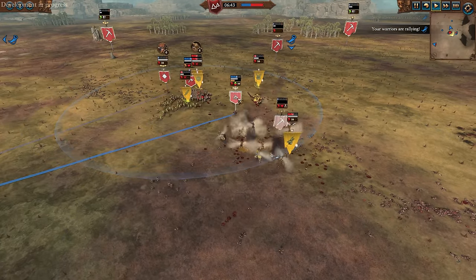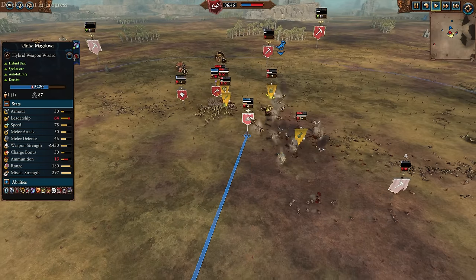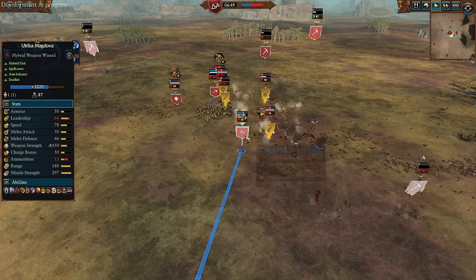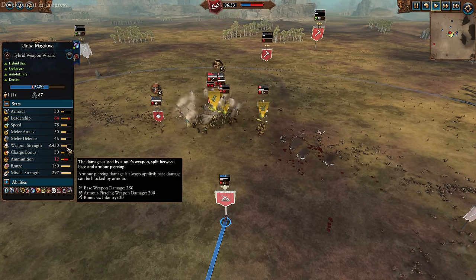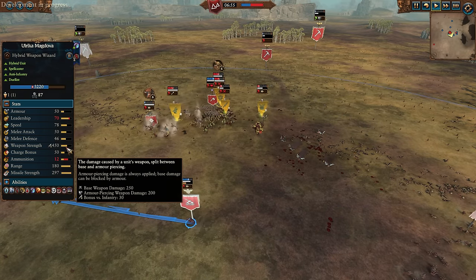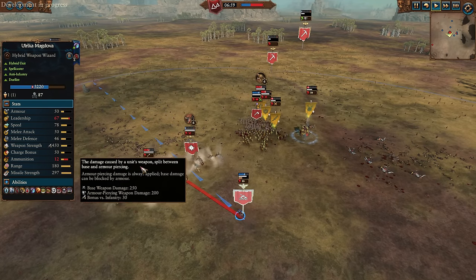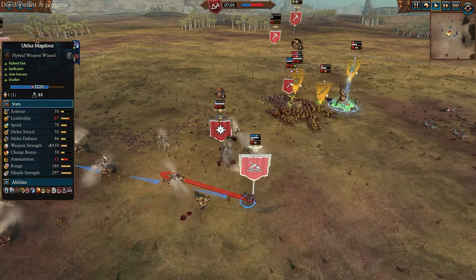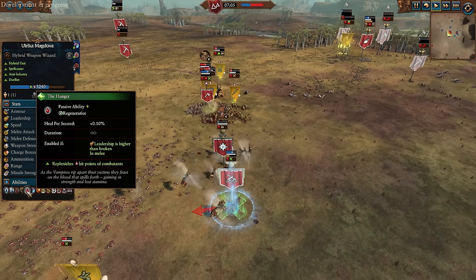Ulrica, on the other hand, is again an anti-large character... wait, she's got a lot of great abilities and tools. You can kit her up or down as needed. Am I saying she's anti-large? Why was I saying she's anti-large this whole time? She's anti-infantry. I was thinking of the hybrid elf characters who actually have spears and bows. But even still — 450 weapon strength, 50 attack, 46 defense. She's got the Hunger as well.